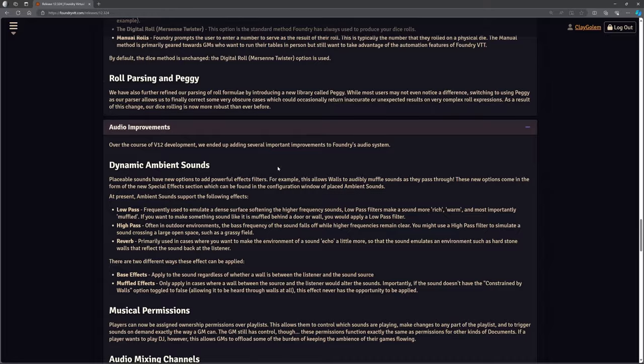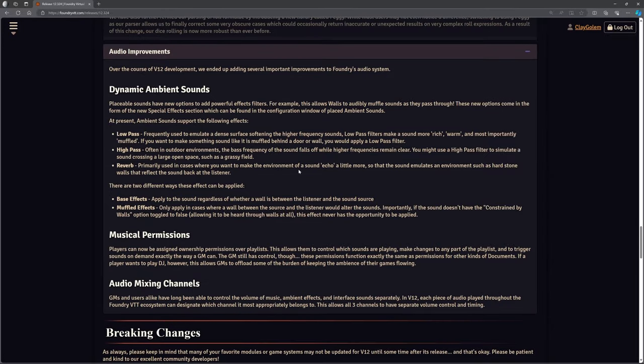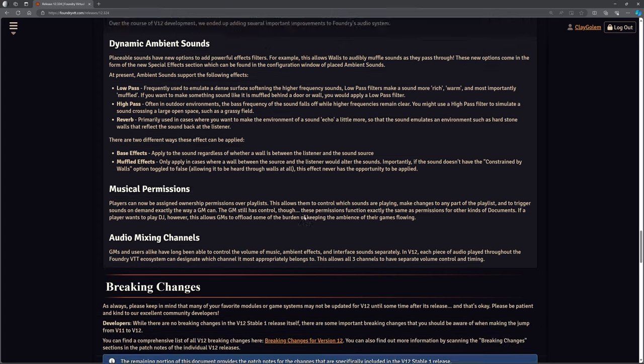We've also got some audio improvements — dynamic ambient sound. So we've got dynamic lighting stuff going on and also some dynamic audio, which is a really nice mixture for creating that atmosphere. We've been working on Curse of Strahd, which is all very atmospheric, so more options would be marvelous. Things like high pass, low pass, reverb, bass effects, muffled effects. Players can now be assigned ownership permissions over playlists, allowing them to control which sounds are playing. And there's audio mixing channels.